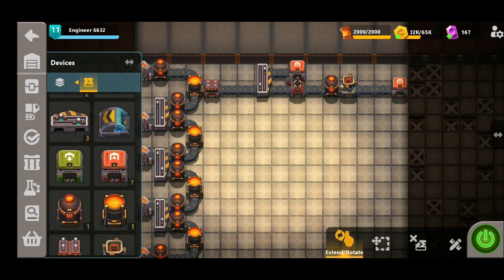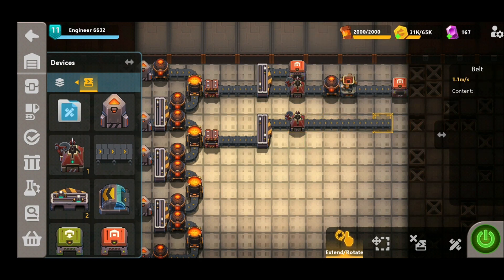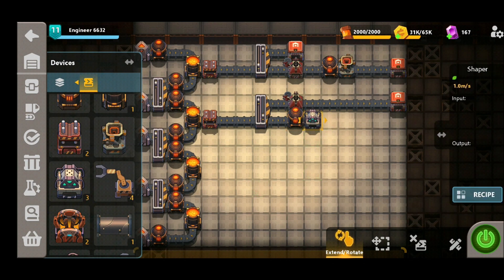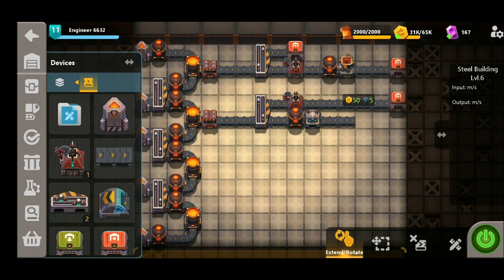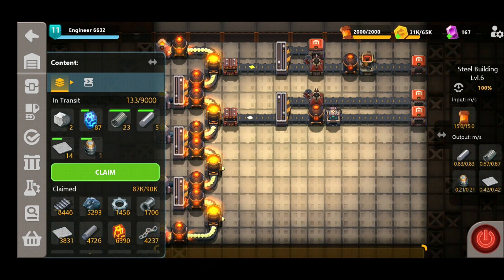Onto row two, where we will be producing steel rods and steel barrels — it's the very same strategy again. A press followed by a splitter. For the first row we're going to put a cutter down, which will cut those steel rods and then finally export them. For the second row, in order to make the barrels, we're going to need a heater followed by a shaper, selecting the correct recipe, and finally exporting. Testing it again, we can see we are now producing barrels and steel rods, so this must be correct too.